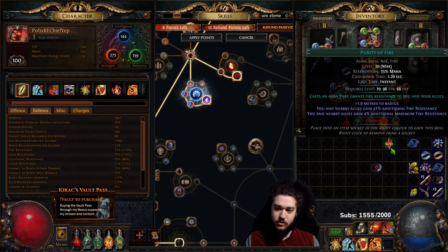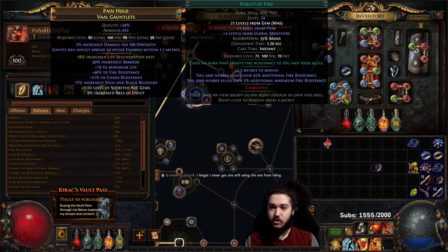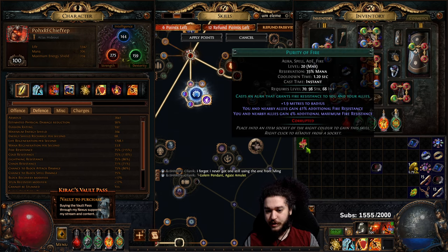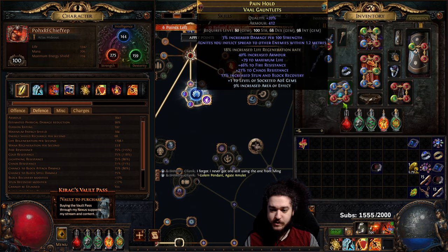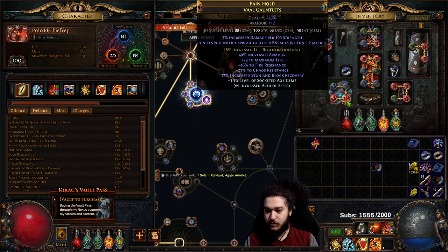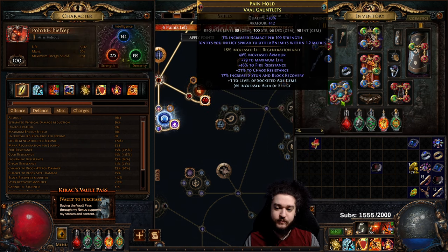There is one sneaky thing I want to address. You'll notice I have a Purity of Fire in my build that is level 24 — all that matters is that it's at least level 23. At level 20, Purity of Fire says four maximum fire res, and if I take it out it also says four, but when I socket it, it goes to five. This is because Purity gets a breakpoint at level 20 and another at level 23.